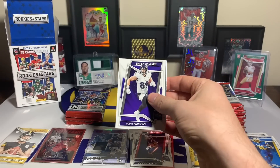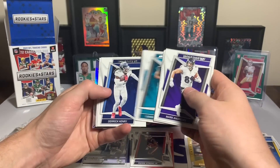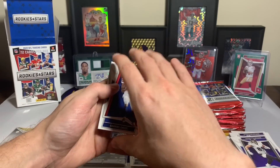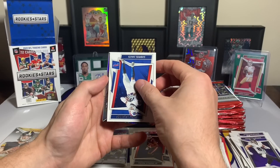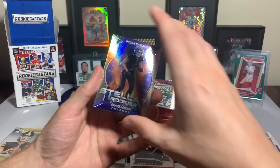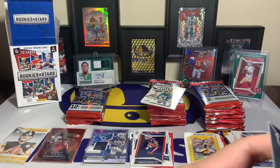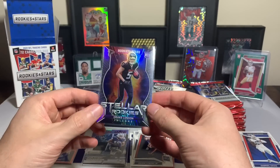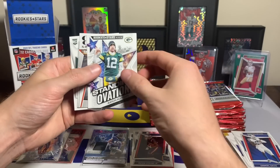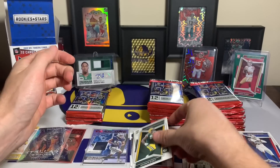Pack number three has a silver in this one — Mark Andrews, Adam Thielen, Dak Prescott, Dante Johns, Christian Kirk, Derrick Henry, Matthew Stafford, Gabe Davis. It's a stellar rookies Falcons card — Drake London with the Stellar Rookies, great looking card. They do a great job year after year with the chrome inserts. Also a Standing Ovation Aaron Rodgers insert, a Touchdown Club Jamar Chase, and a Davante Wyatt rookie.